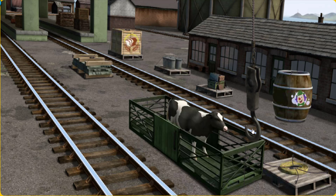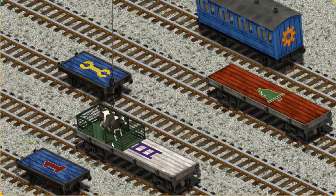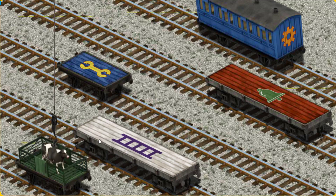Show Cranky where the cow is. That's it! Let's lift and load. Now the cargo must be loaded. Show Cranky where the blue flatbed with a red number one is. There you go.